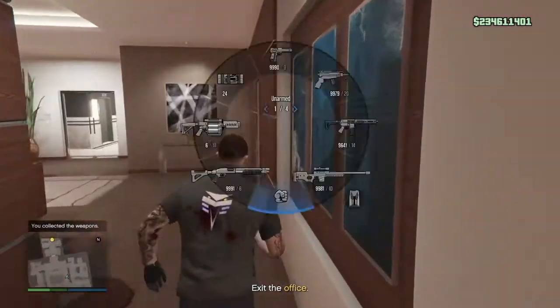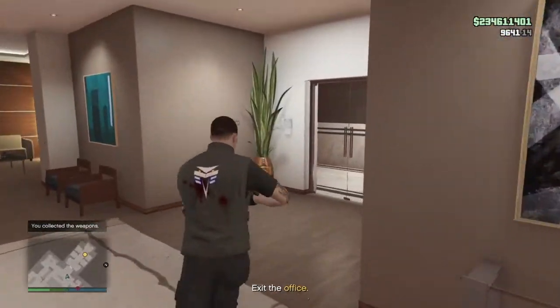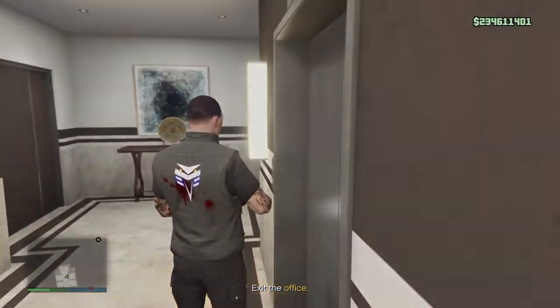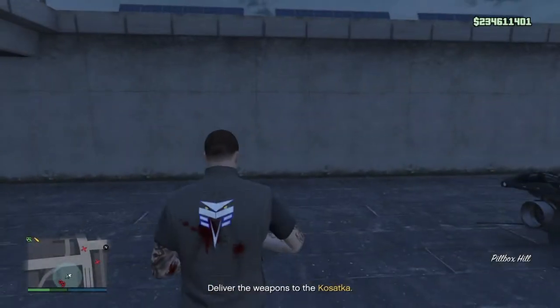I just leave. But when you're leaving here, just make sure you always press left on the D-pad so you exit via the roof. It's just so much easier exiting via the roof as well. Then you fly back to the sub.